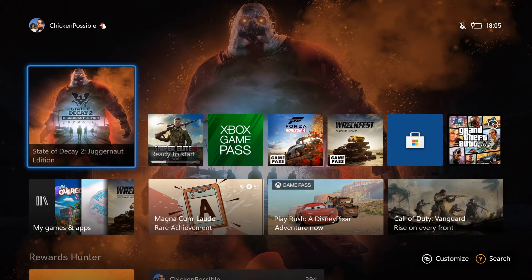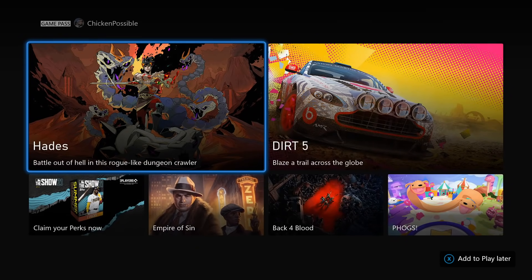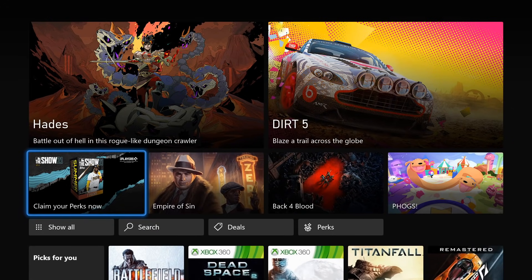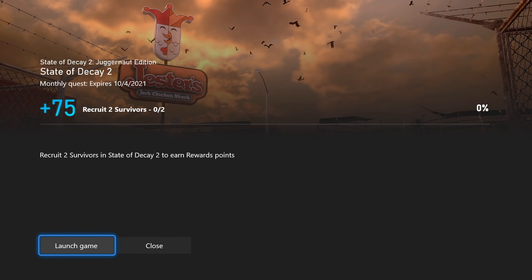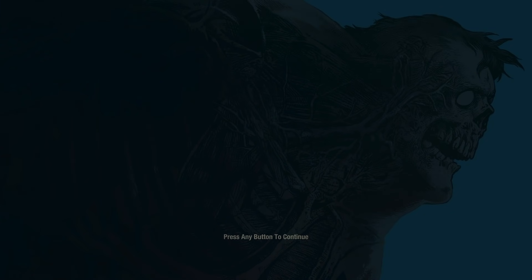Hey, what's up everybody? This is Check Impossible with Rewards Hunter, back with another Xbox Game Pass Monthly Quest Guide. Today we're going to be working on the monthly quest for State of Decay 2. This is worth 75 Microsoft Rewards points, and we need to recruit two survivors within this game. A lot of us have done quests in this game before, but I don't believe we've ever had to recruit two survivors before. This was a little bit of a learning experience, and I will tell you the fastest way that I have found to get this done.